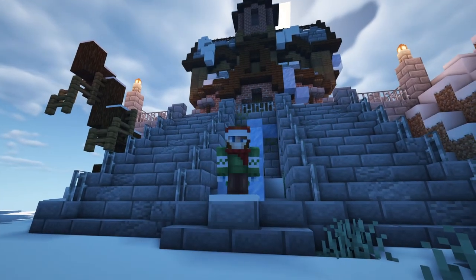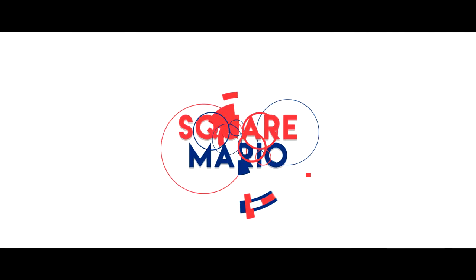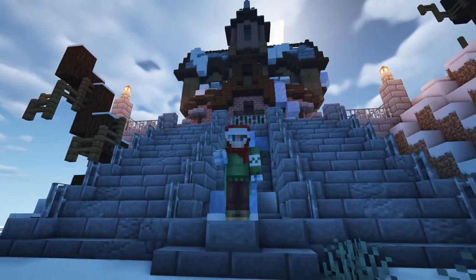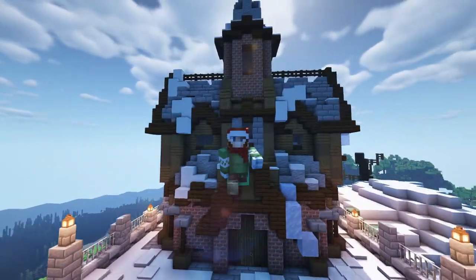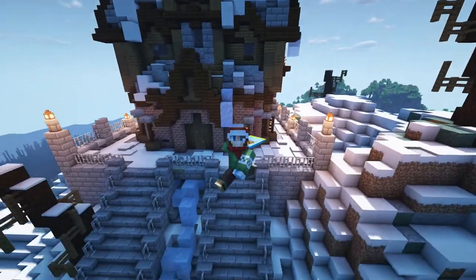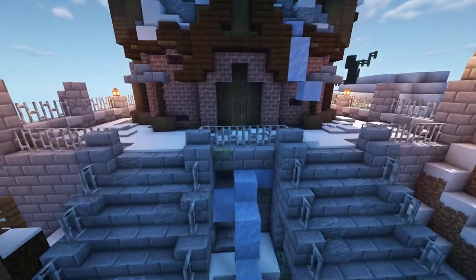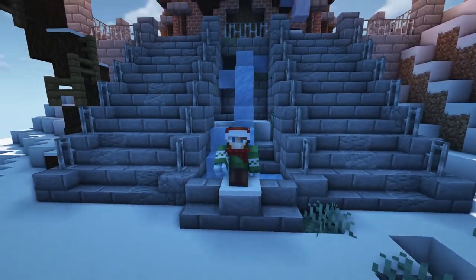Hey guys, Mario here, welcome back to a brand new Minecraft building video. Today we're going to be building this awesome abandoned mansion that fits perfectly in this nice mountain biome. As you can see, it is very wintry — we've got icicles and snow all dangling down. Let's hop right into the time lapse.